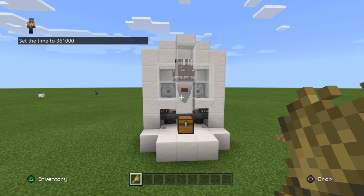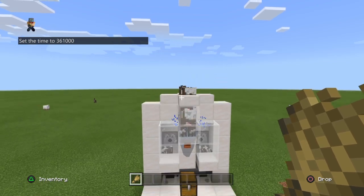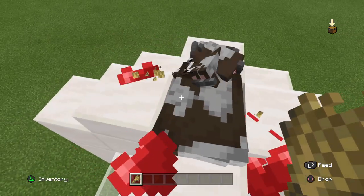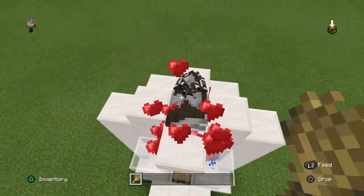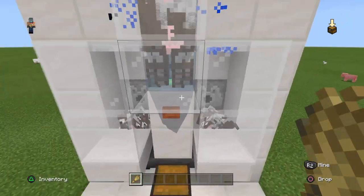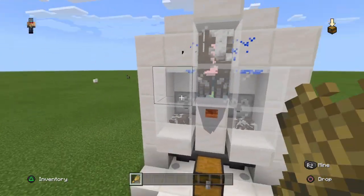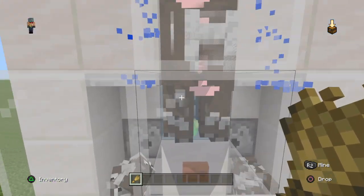When you press this button, we'll actually go in breeding mode and you can go on top and breed all your cows with your wheat. All the babies are gonna be dropped on the sides. You're gonna have to wait until all the babies are dropped — as you can see here, there are no more babies here.